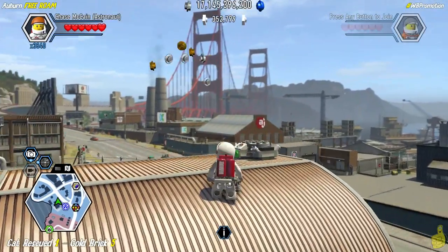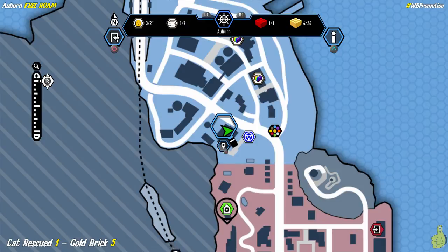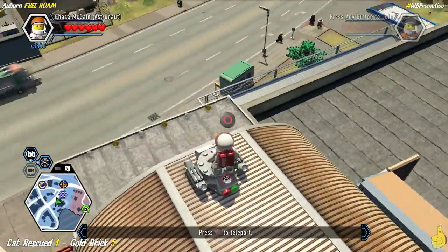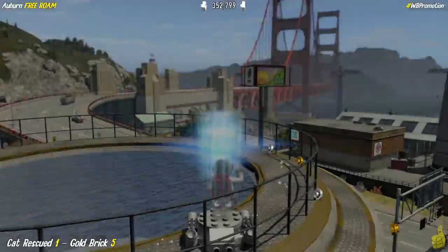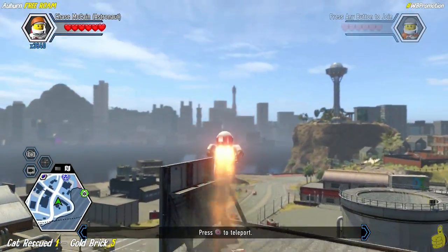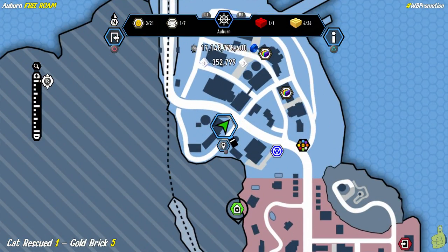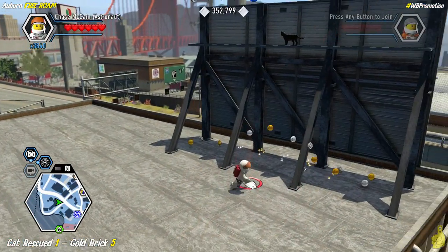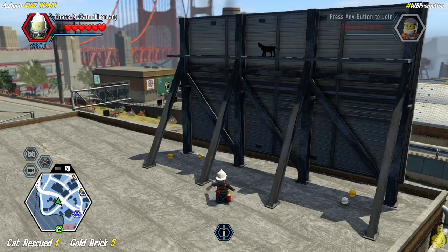Hop up onto this barn-like round roof — on top there's a teleporter. If you used the quick link, use the grapple plug on the left side of the lower building to get up. Use the teleporter and drop down onto the building roof, where there's a fish icon on the ground. Pull out your anchovy can and rescue the cat — we call him Emmet.